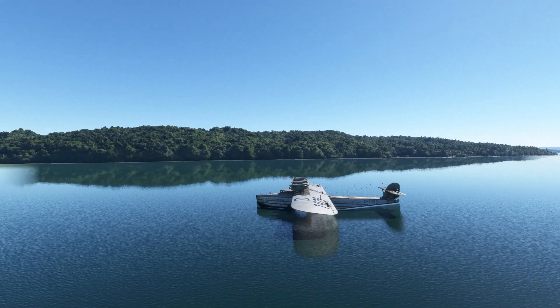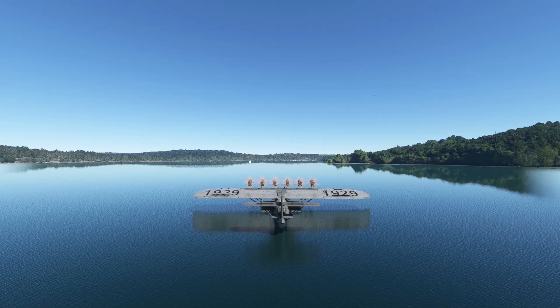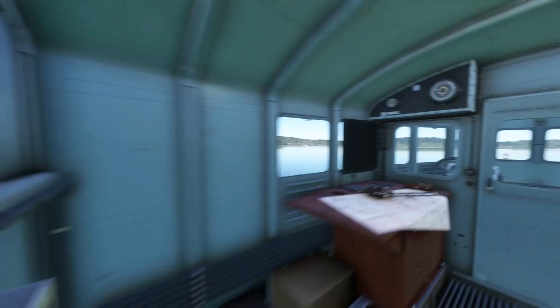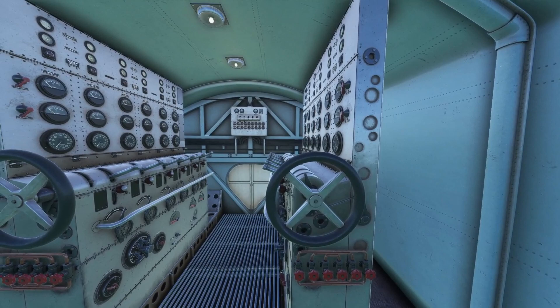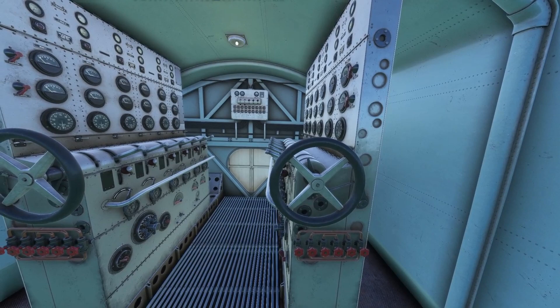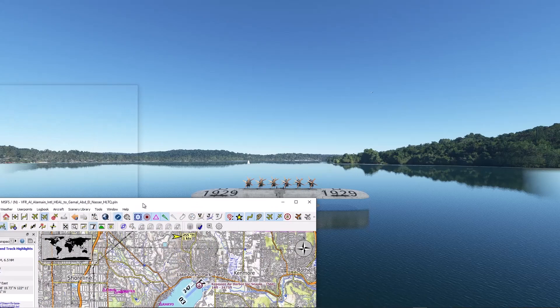The first thing we want to do is cut the engines. As soon as you spawn, it's already moving — they're all on idle and you'll eventually drift to shore. I'm going to take my mixture and pull it back. Watch these little red taps in control 7 — as I pull the mixture back, they all move, left and right, all 12, until it cuts off the engines. And we've got all engines cut off — now we won't drift ashore.